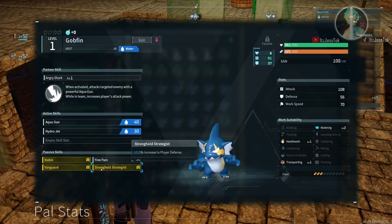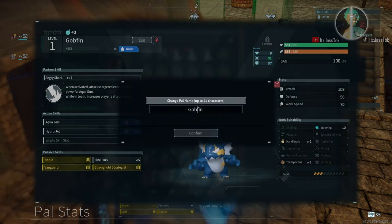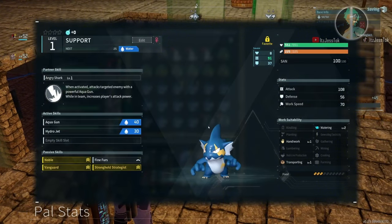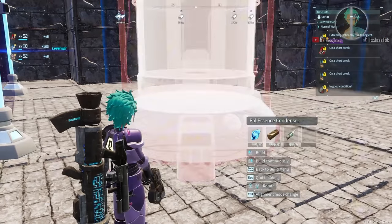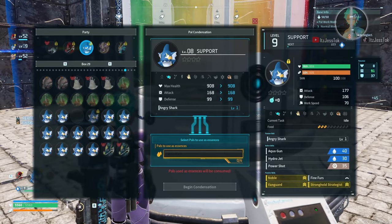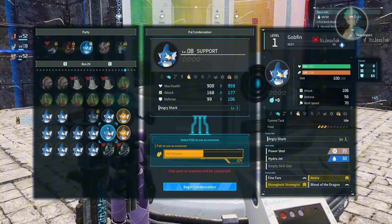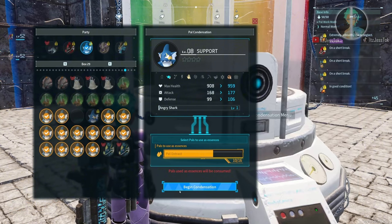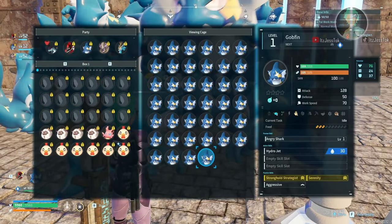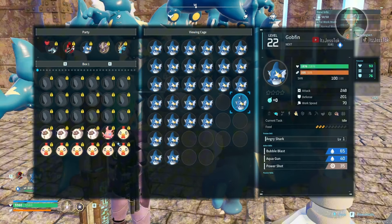I like to personally label them specific names and also favorite them. This way I'm not going to accidentally ascend them into a new PAL. Here we're going to add in the condenser, because I have so many materials, and then we're just going to start condensing — or ascending, as I like to call it — from 1 star to 2 stars to 3 to 4 to 5 to 6.